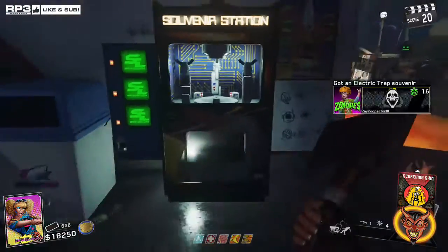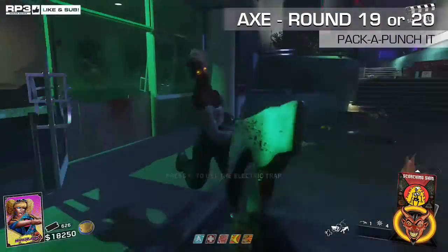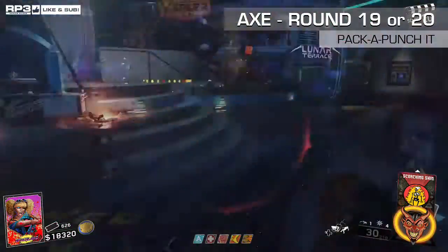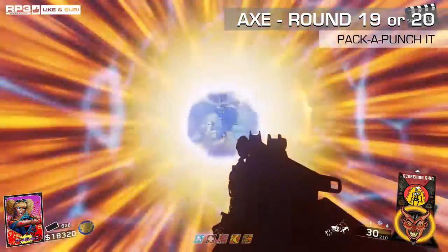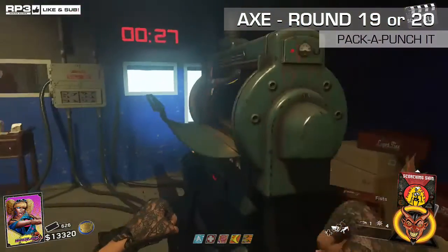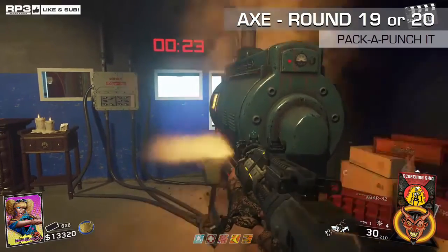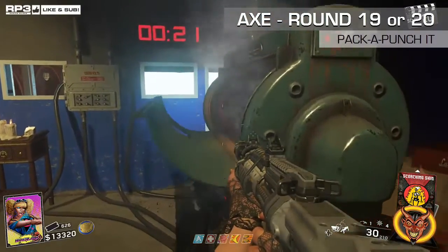At round 20 you're going to not be able to one-hit kill anymore, even with Slappy Taffy, so you're going to need to Pack-a-Punch it. It could be round 19 — I got a clown round on 19, so it could be 19 that it goes to two hits. But in this gameplay I got to round 20 and it was two hits.